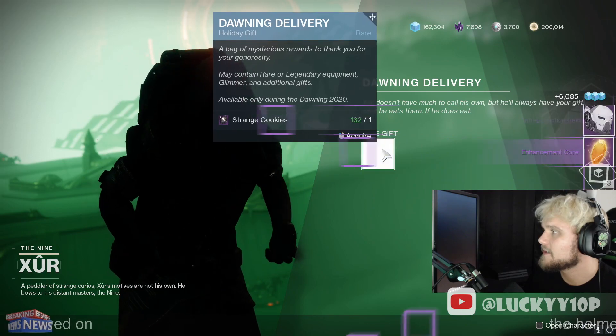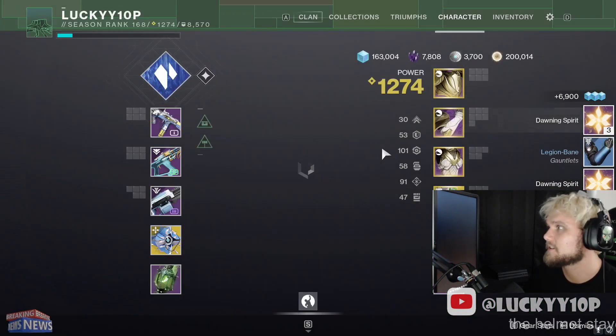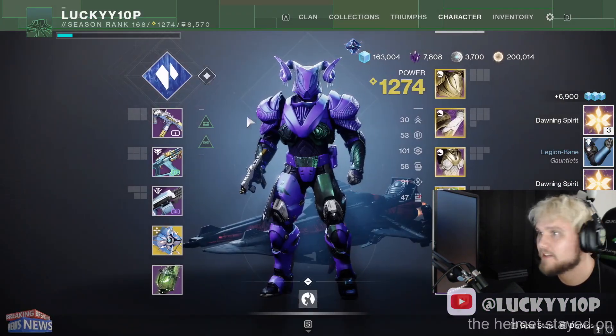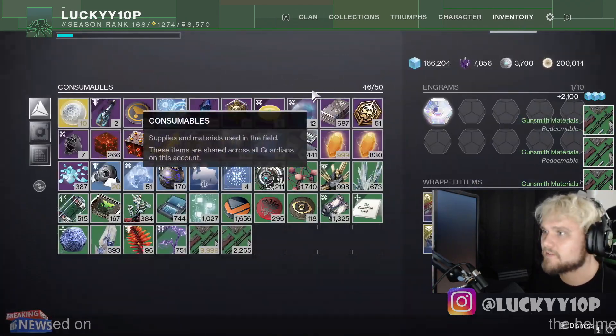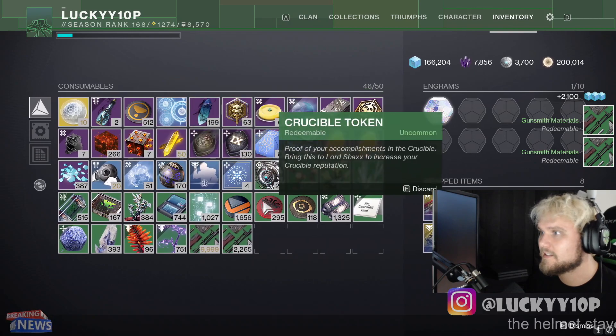We are getting so many - so much freaking loot. I have to clear my inventory already. And now that I've cleared all that off, let's go ahead and turn in a ton more of these and see what we get. We got eight Gifts in Return right now.